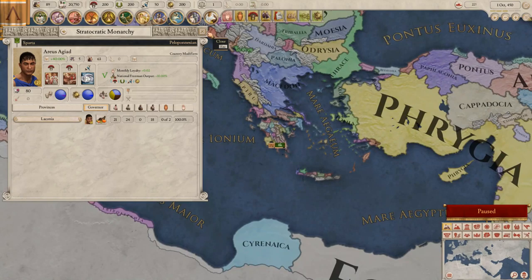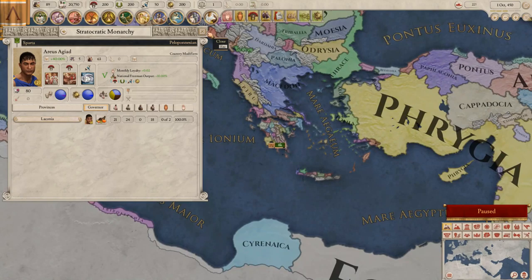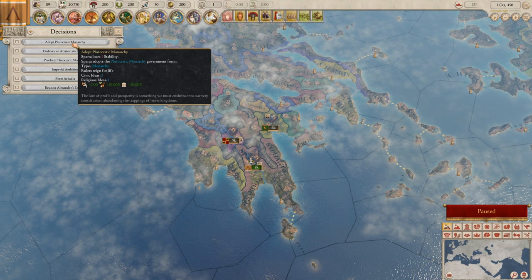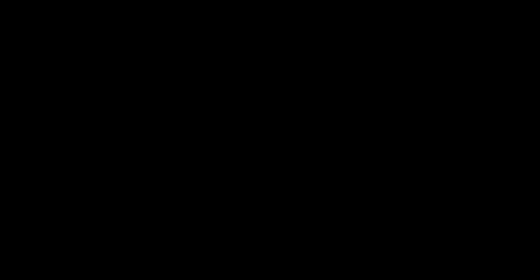You don't have to take ideas matching the requirement, but then you miss out on the bonus. Different government forms have different bonuses — Carthage, for example, needs one civic and two oratory ideas. If you want different ideas, I recommend switching your government form. A plutocratic monarchy takes two civic ideas and one religious idea, so just switch your government so you can keep your bonus.